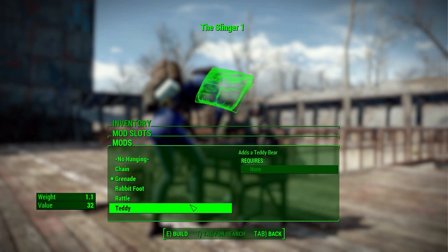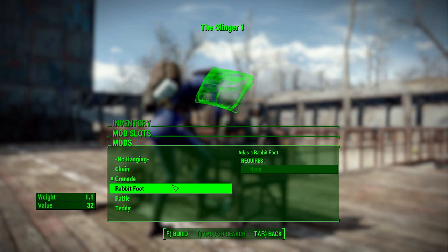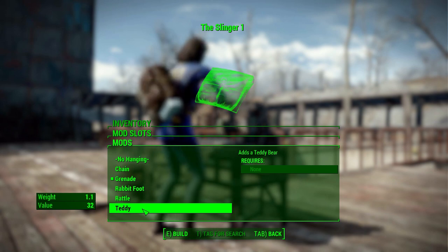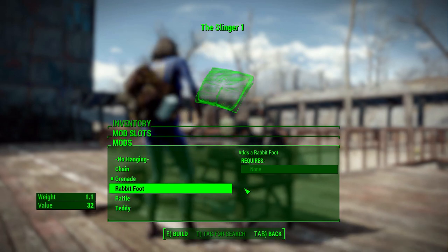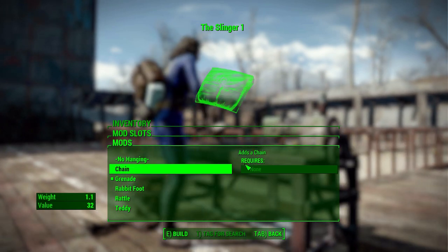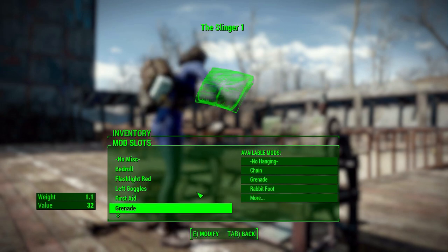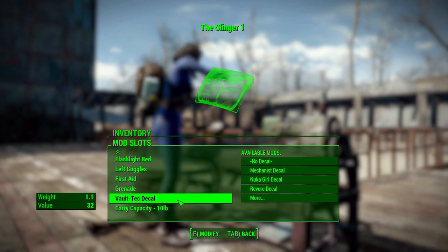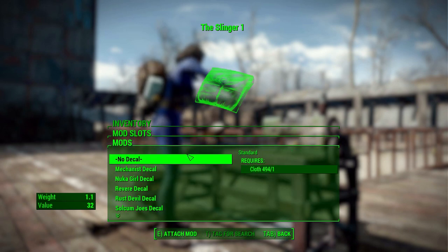After that there's a hanging bit on the bottom where your options are either nothing, a chain, a grenade, a rabbit foot, a rattle, or a teddy bear. No matter which you choose, there are actually no material requirements, which is a little strange. You'd think there'd be something like cloth, but no — whether you want a rabbit foot or a teddy bear it's just a free aesthetic upgrade, which since it's purely aesthetic I really don't mind.